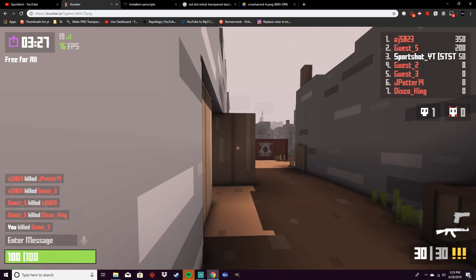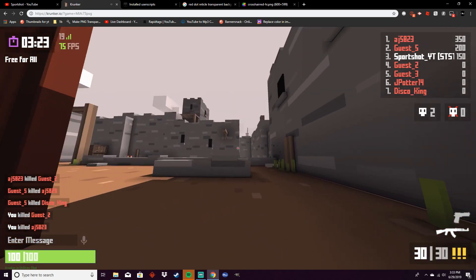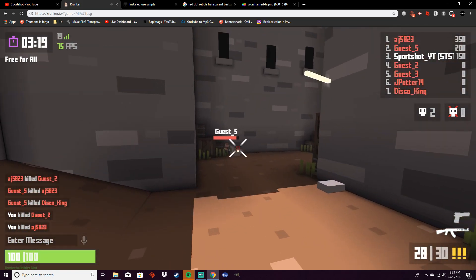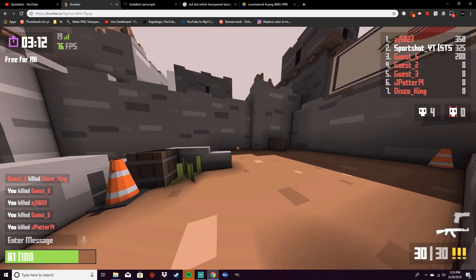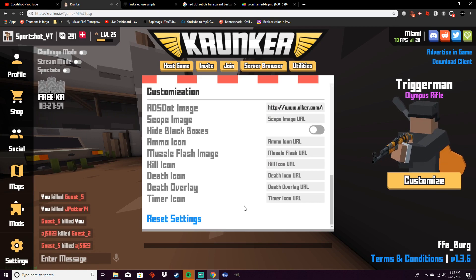It's kind of hard to aim because it's a little bit different, but I kind of like it. Now you can do this with basically any other image on the screen right now on the UI. So I'm going to show you, just give you another example. What do we want to change here? Maybe the timer icon.